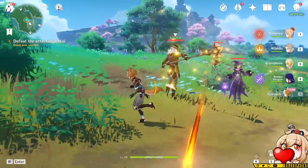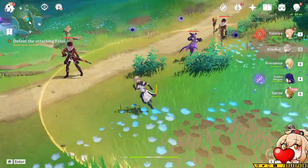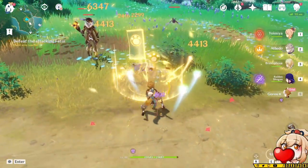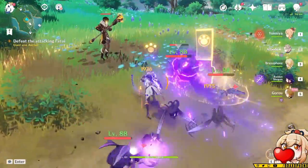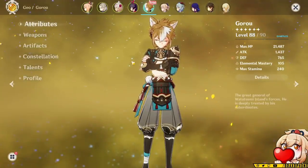Hey, what's going on everybody? If you haven't already checked it out, Goro does have a hangout available, which means the character is in the game and playable at the moment via a trial. So what I wanted to go ahead and do today is actually take a look at his kit and talk about what his best-in-slot artifacts and weapons are probably going to be, just based on what we have access to right now and theory crafters and all the usual stuff.